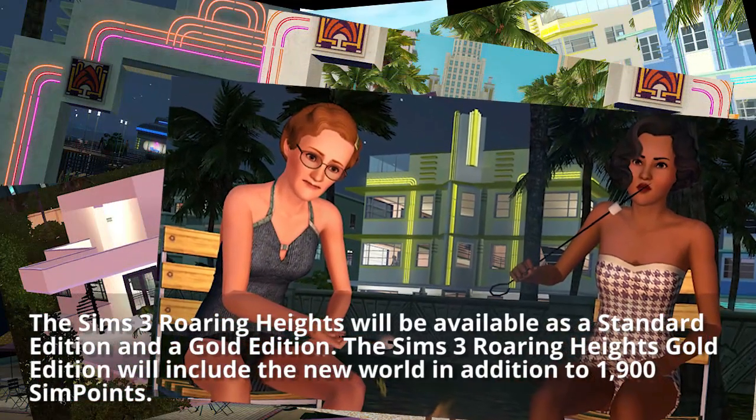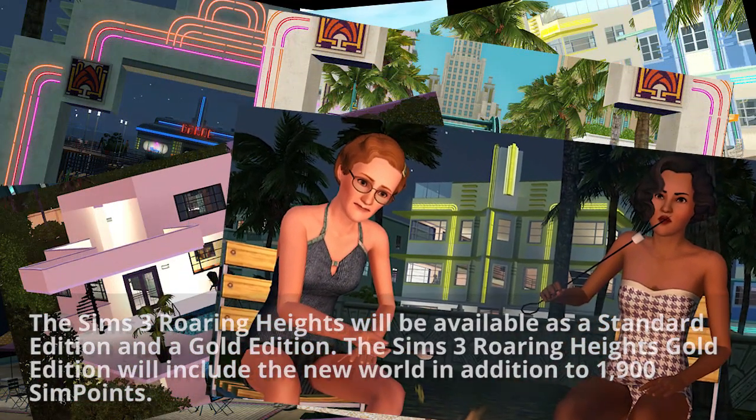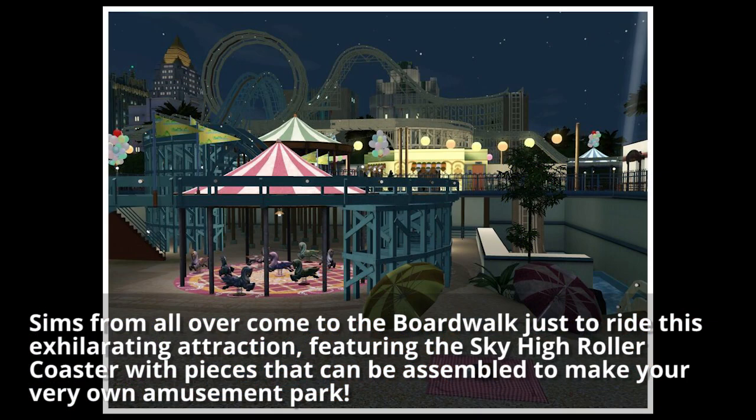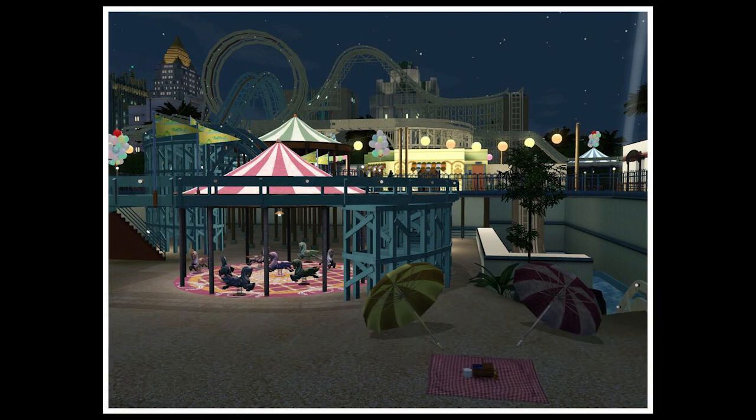The Roaring Heights Gold Edition will include the new world in addition to 1,900 Sim Points. There's also a boardwalk venue — Sims from all over come to the boardwalk just to ride the exhilarating attraction featuring the sky-high roller coaster, with pieces that can be assembled to make your very own amusement park. That sounds awesome. It's kind of like The Sims 1 Making Magic that had little amusement park lots where you could put pieces down and join them together. It sounds freaking awesome.